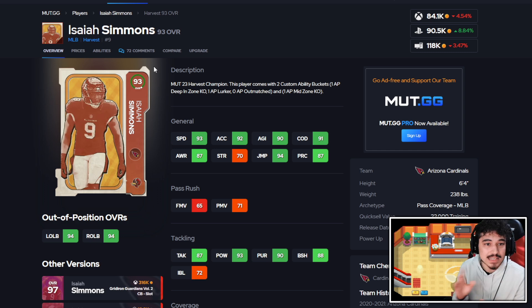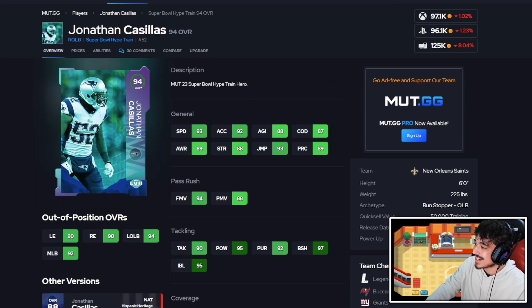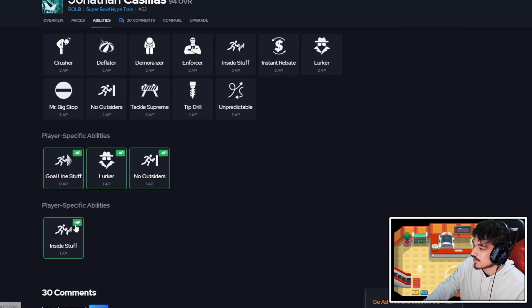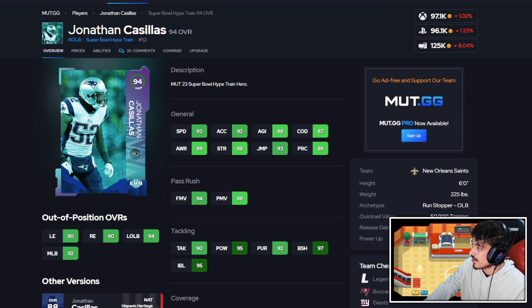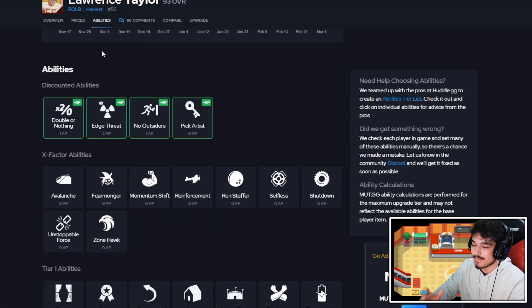Isaiah Simmons is one of the best user linebackers for budget right now — 6 foot 4, almost 240 pounds, 93 speed, good COD and agility. It's the lurker ability, his size, and the way he plays coverage that I love about this card. Jonathan Castillas is also a good user option — you may have gotten him free from the Super Bowl promo BND 94 pack. He's a good edge rusher with good tackling, 6 foot 225, and gets one AP lurker plus inside stuff and goal line stuff for under 100k. Lawrence Taylor continues to be a great budget option — perfect traits, good speed, good pass rush and run defense.